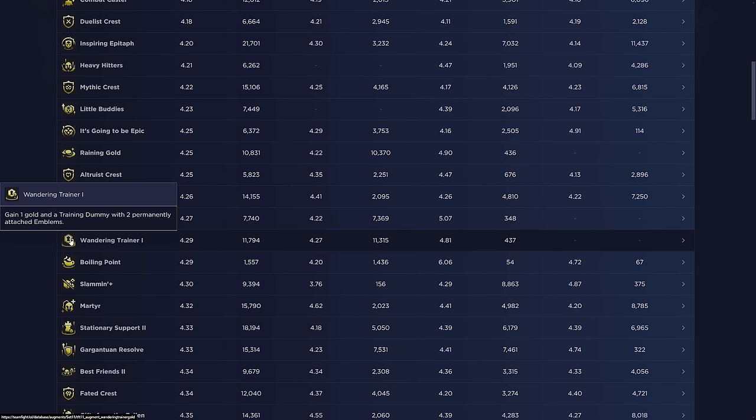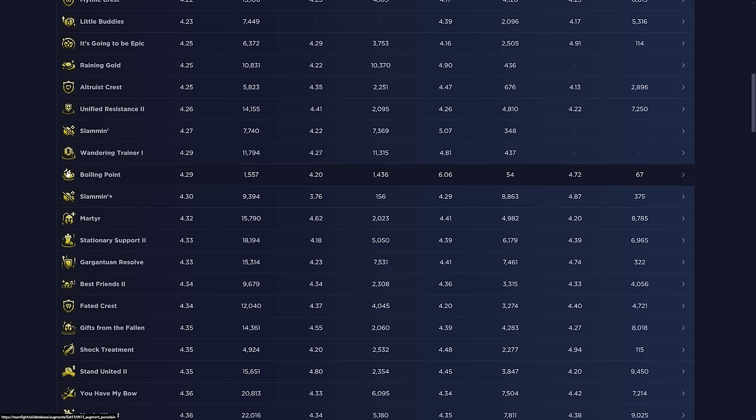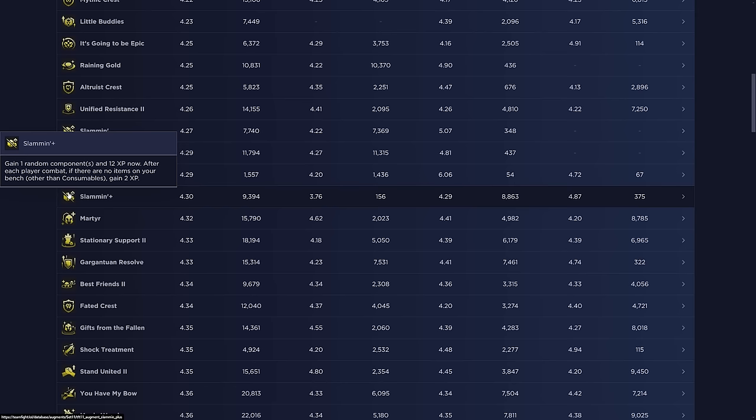Wandering Trainer is a new gold augment — you gain one gold and a training dummy with two permanently attached emblems. This is really powerful because with two random emblems you're probably going to use both, and since Exalted exists there's a good chance you get synergistic ones. It's essentially like a prismatic augment as a gold augment in my opinion, though with slightly less chance of a crazy combo. Overall a very solid augment, especially if you're able to play a bunch of different builds.